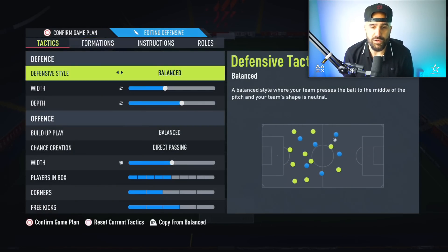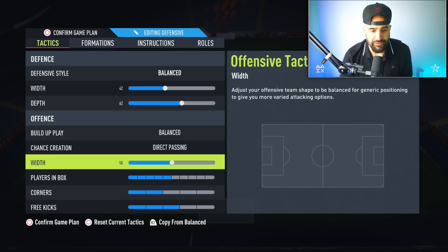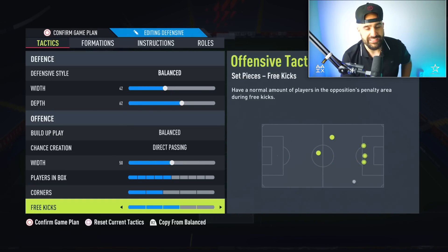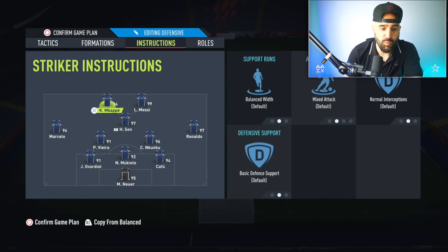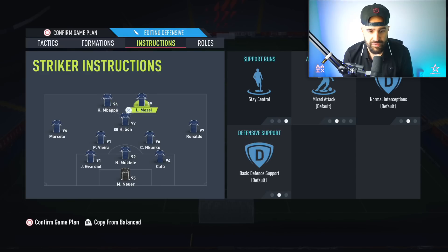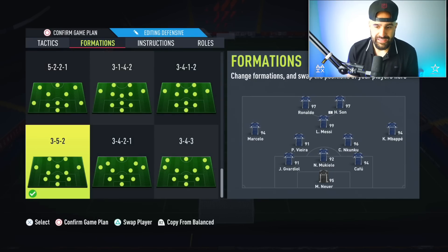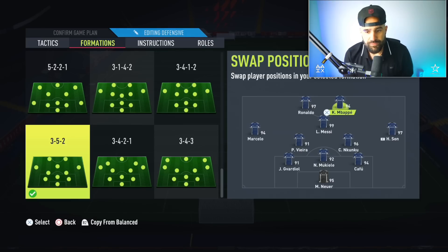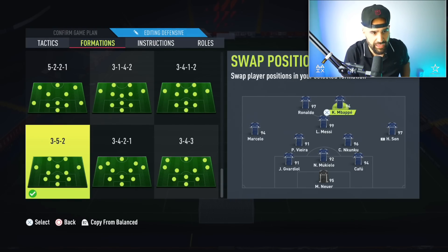Now for the 3-5-2: set it to 42, 62 here, balance, direct passing 50, and go five with two and three. This became so overpowered during Team of the Season. R9 at striker, Mbappe or Son on the wing. In the 3-5-2 you have two defensive mids — Vieira and Nkunku — and Son and Marcelo can run the wings. Marcelo has five-star skills. Messi at CAM, Mbappe and R9 up top.